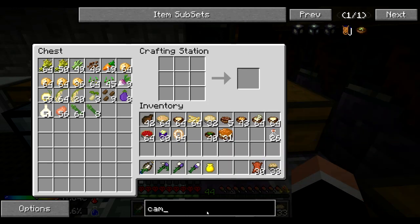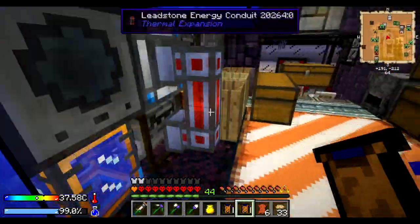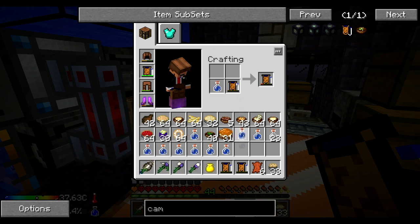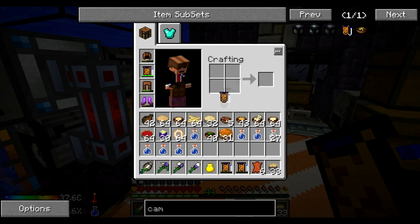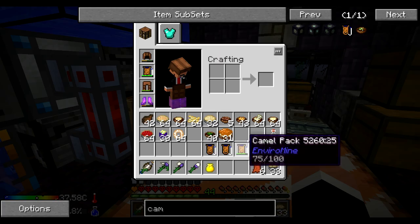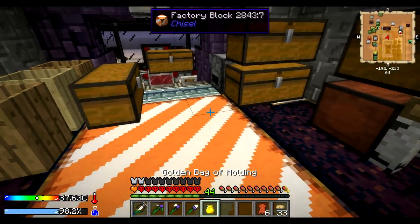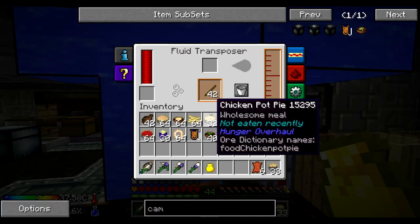I'm going to grab a bunch of bottles because we're going to take those with us as well. It might not be such a bad idea if we make a couple of camel packs. A camel pack is made from a bit of leather and a bottle. I've already got one of the tanks — I've made a few more tanks. Keep filling up whilst we're getting this done.